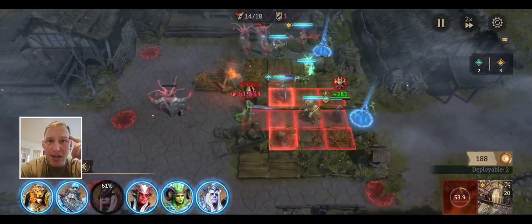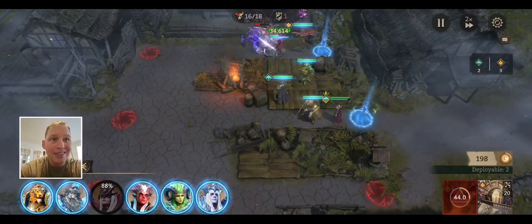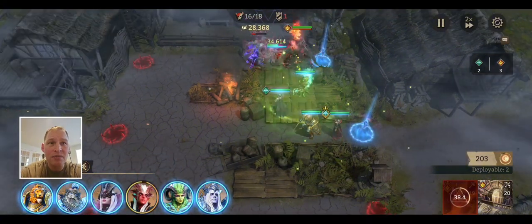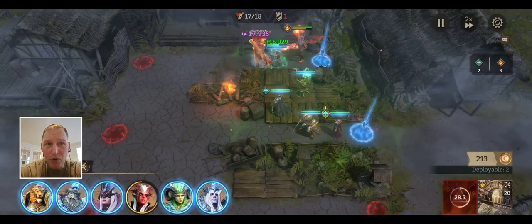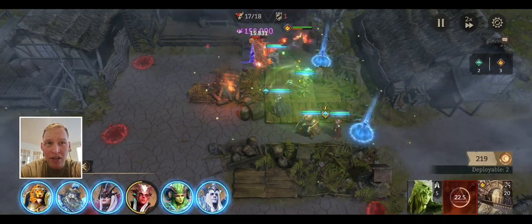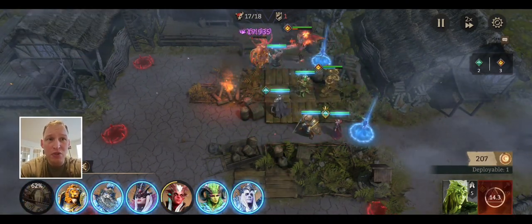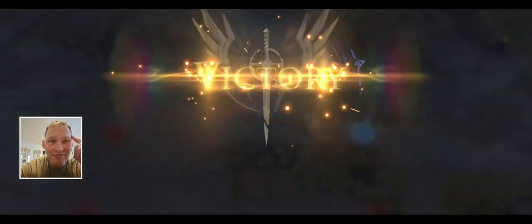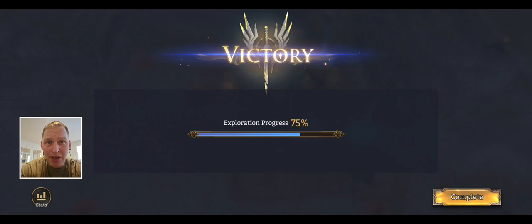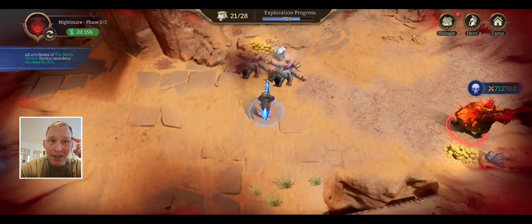And that's it — that is the stage. Tank up top, tank in the middle, heals and support for both of them, one DPS for each of them, DPS on the bottom to nuke the mobs. But swap them out in between, because they will die.